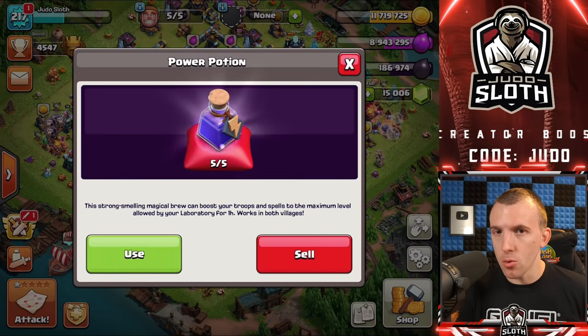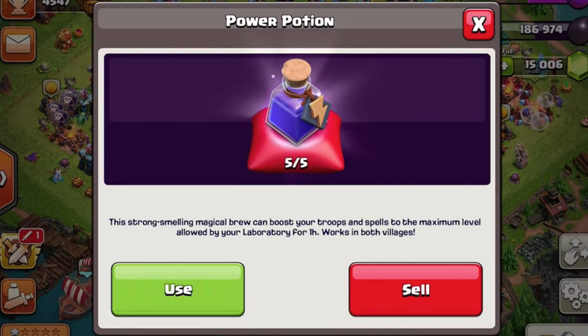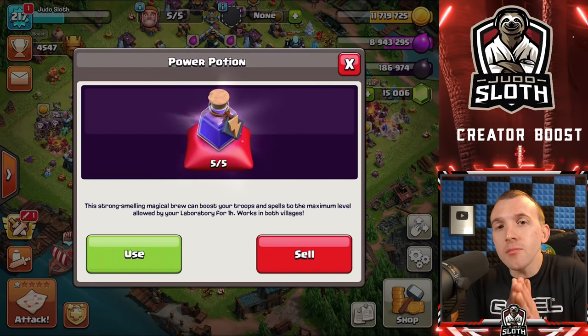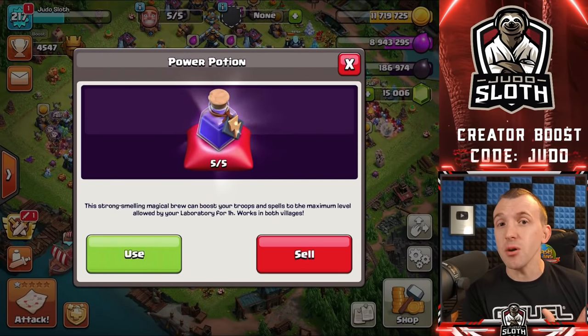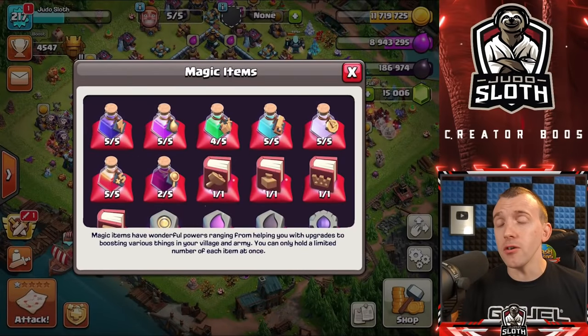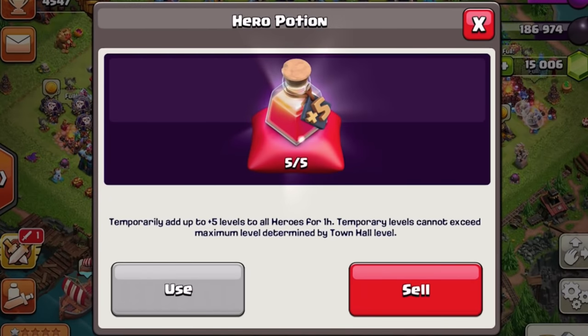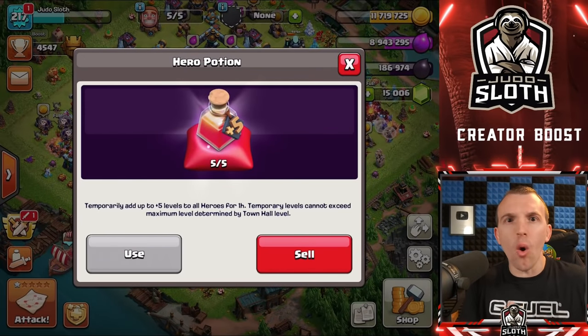First up, we have the power potion. My tip for the power potion will go hand in hand with the hero potion. The power potion allows you to boost your troops and spells to the maximum level for your given laboratory. So if you upgrade your town hall, then upgrade your laboratory and unlock all of the new troop and spell levels, you can use the maximum level of all of them for one hour. That doesn't sound like much, but if you're going to be doing a really important war attack or a lot of high trophy pushing attacks, it might be of use.